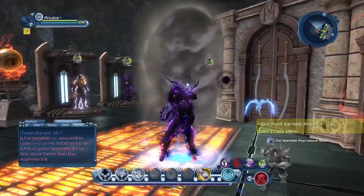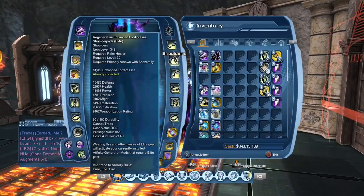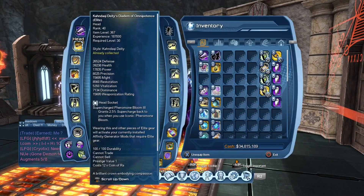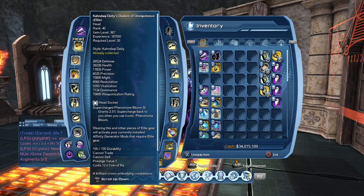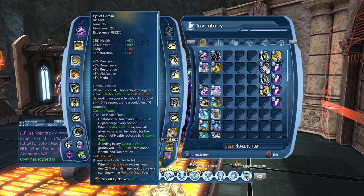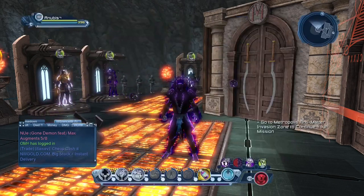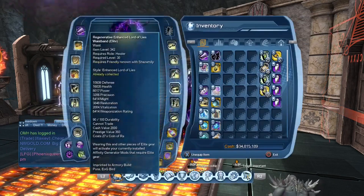Moving on to AoG Healer. For AoG, your head is going to be Ferrum of Bloom, or whatever you want - that's the only thing changing. And for the artifacts, you're going to have Eye of Gemini, Purple Healer Ray, and Scarab of Soul Cloak.